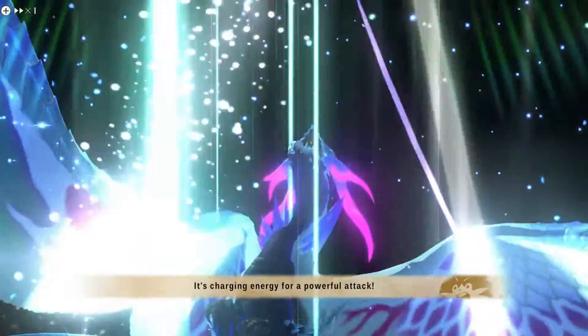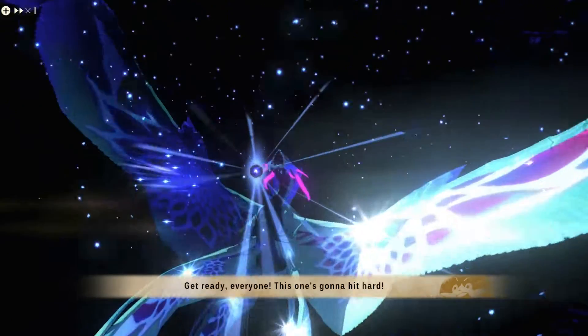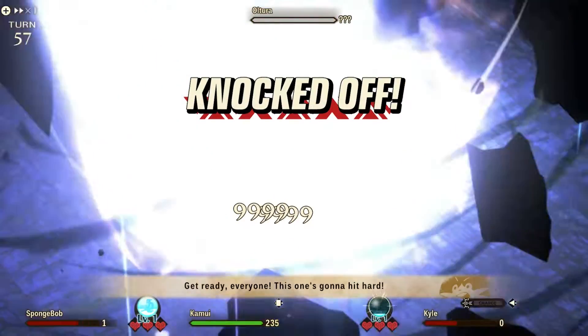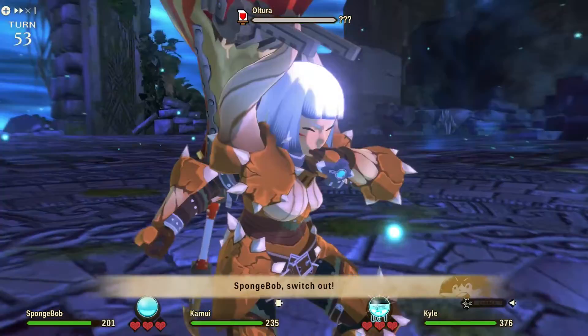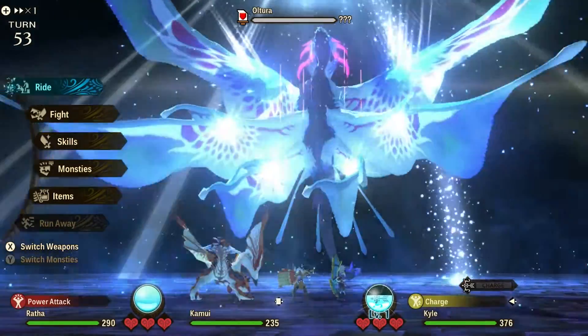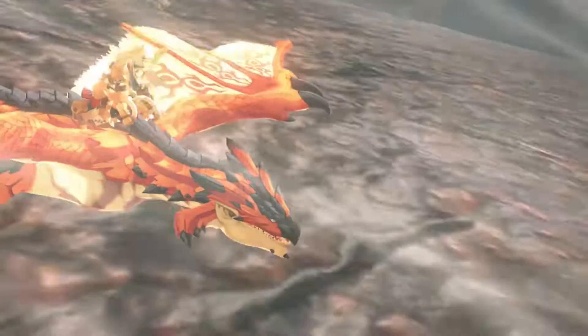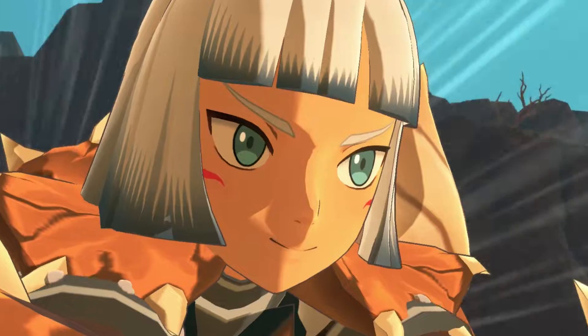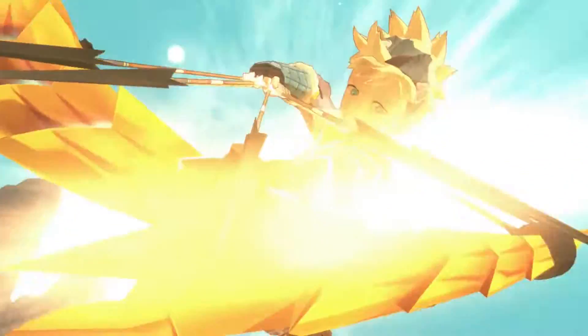Now we are in the third and final phase. Altura will transform again and start charging up with a move called swallow for five turns, then unleash a devastating AoE attack called luminosity on the sixth turn — this move will wipe out your entire team, and no, not even a gunlance guard is going to save you. So basically you either want to defeat Altura before the sixth turn, or put some measures in place to survive or have enough hearts to prevent a game over. Hopefully at this point you have at least two monsties with a full or almost full kinship gauge. A double kinship super with Kyle will destroy a wing from full health. Note that Altura has first move priority on the sixth turn and luminosity will go first before every move.